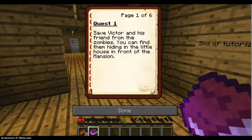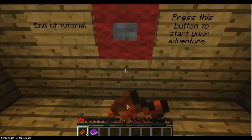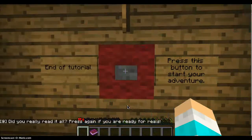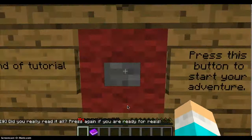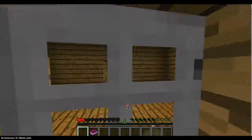Let's read this. Oh my God, I am going to die. Victor and his friend from the zombies — you can find them hiding in a little house in front of the mansion. Okay, I'm going to eat this rotten flesh. That is not a sentence you say or hear every day. Did you really read it all? Press again if you're ready for real. I'm not ready. No, no, no.